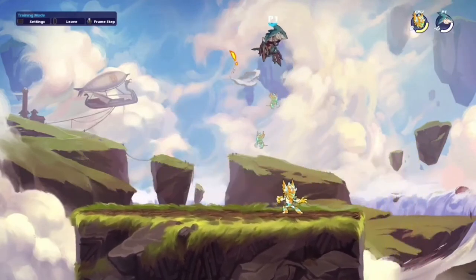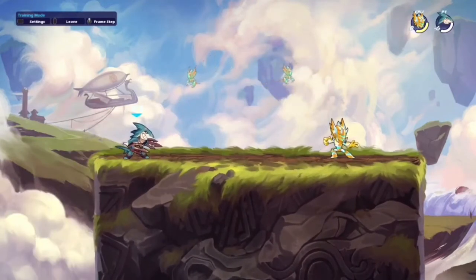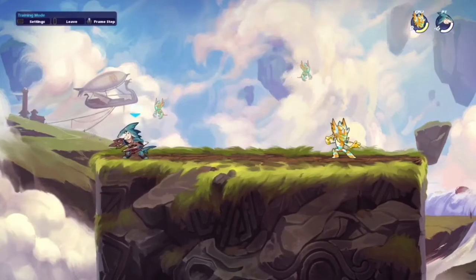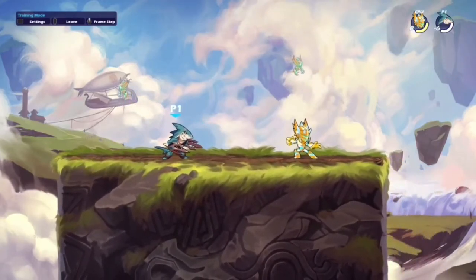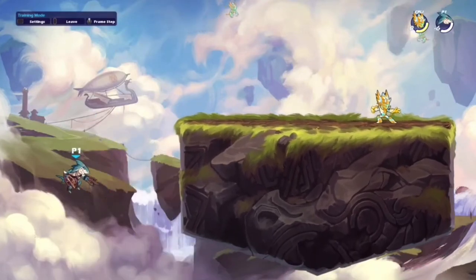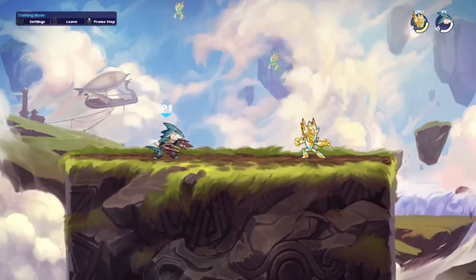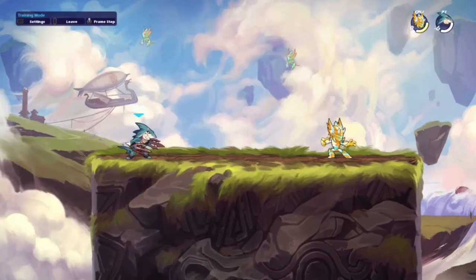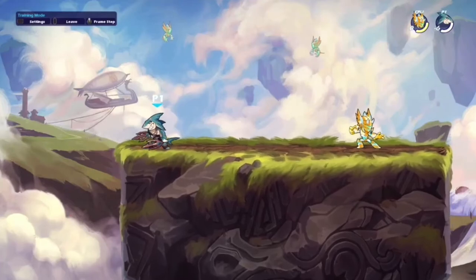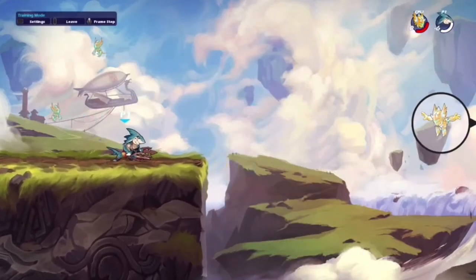Instead of just two jumps, recovery, and dodge, you now have four options to get back to stage. However, if you use stalling too much you're still burning resources regardless. If you just constantly jump around off stage, the opponent can punish that. Mix up your approach options and use stalling occasionally — mainly when they're hovering around the wall waiting for you to come back. If they're not pressuring you off stage, there's no reason to stall.